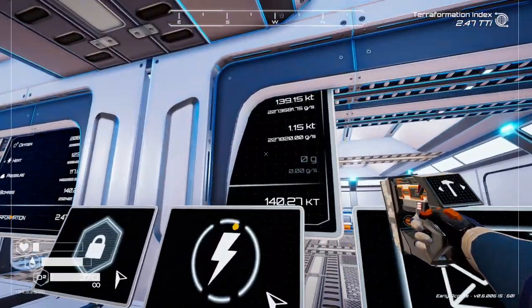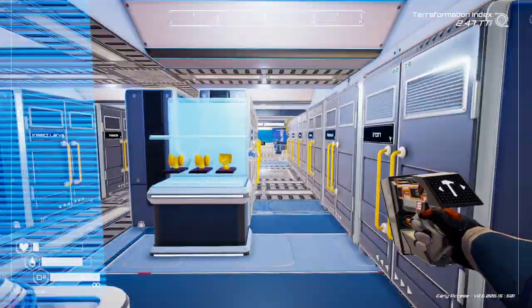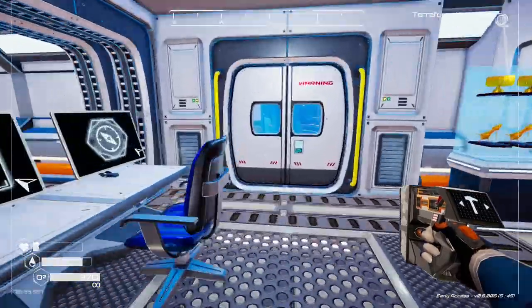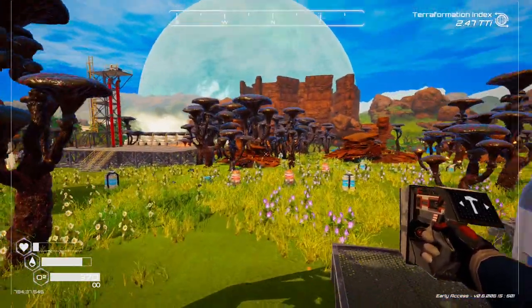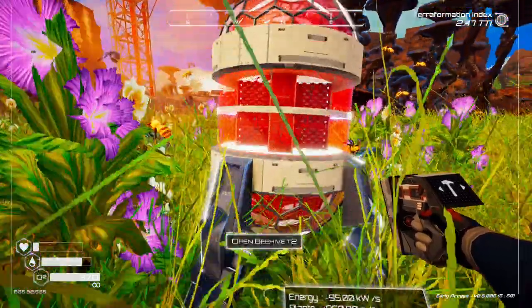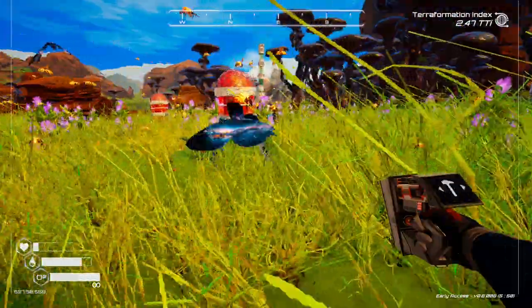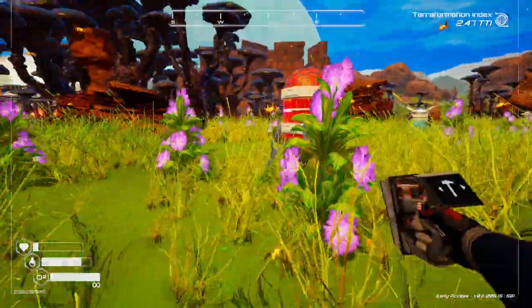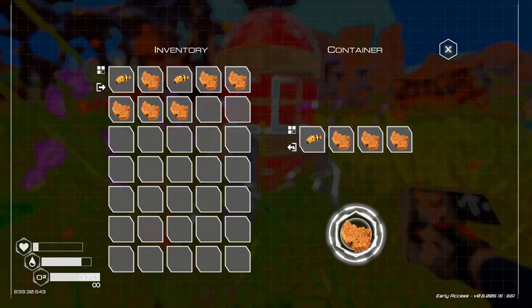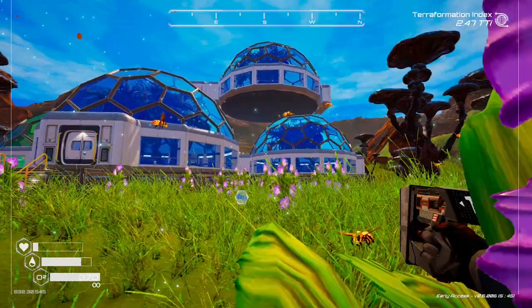I did a bit of grinding off camera and I was making bees, but then I thought I'd go and check the beehive — the tier 2. I think it's random chance, but the beehive makes bee larvae, so I don't really need to manually make them. It's just a random chance — it's either going to make bees or honey as far as I can tell.